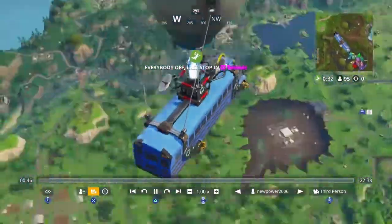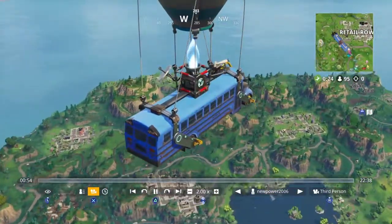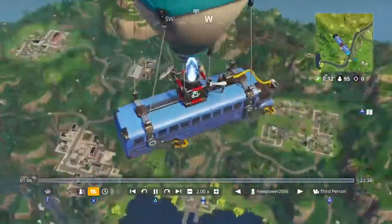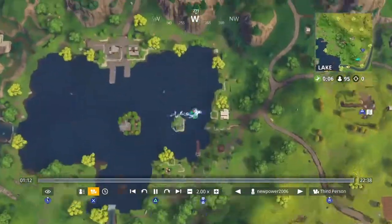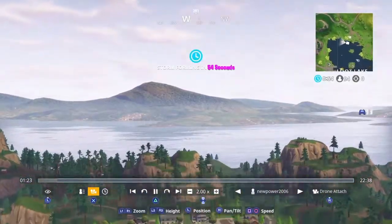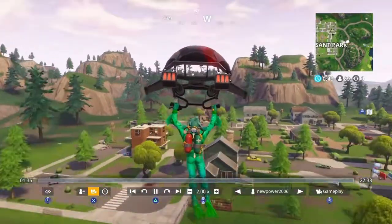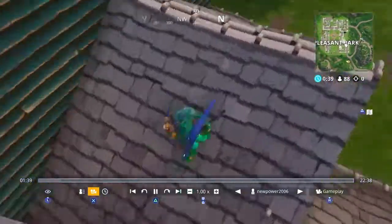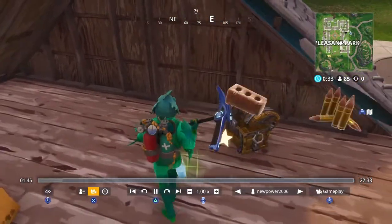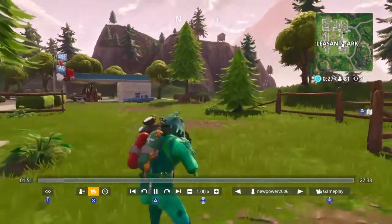So we drop at Pleasant — we're gonna speed it up. It's a six-kill solo dub by the way, guys, which is good for me. All right, so deploying glider, I land at Pleasant. There's one other player. I get this chest and I look for him — I see that guy right there, so I start going in.